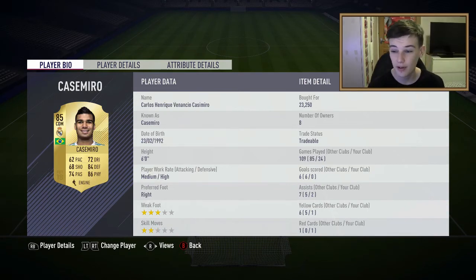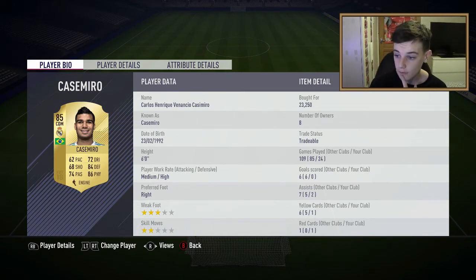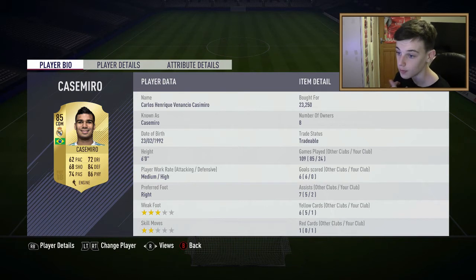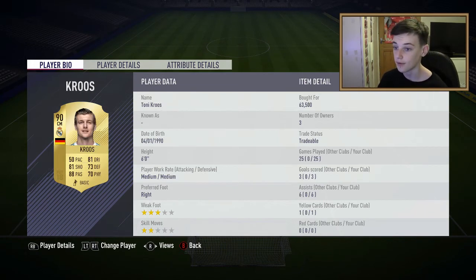Then we have Casemiro in CDM, which is a really good player - I packed him this year as well. He's had 2 assists. He's got 84 defending and 86 physical, which is good for a CDM. He's got 3-star weak foot, 2-star skill moves, which doesn't really matter. He's 6 foot, medium attacking, high defensive work rates - which is good for CDM.